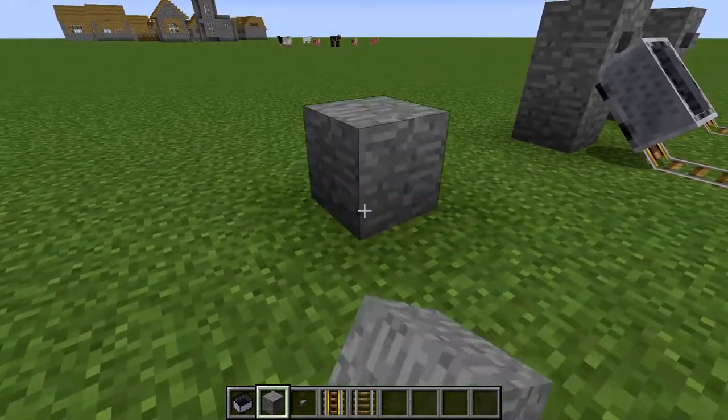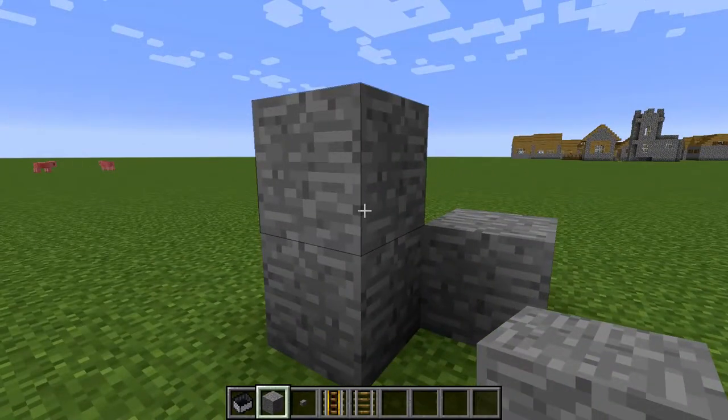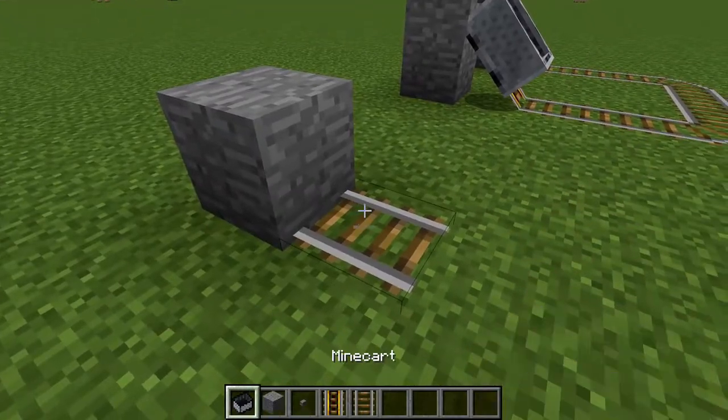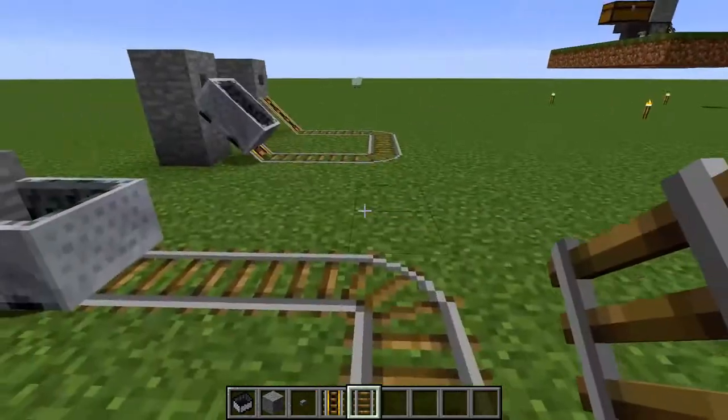Are you prepared for the most simple thing you've ever seen in your entire life? Here it is. So you put a rail there, and you put your minecart, and you build a little rail system that goes wherever you'd like it to go.